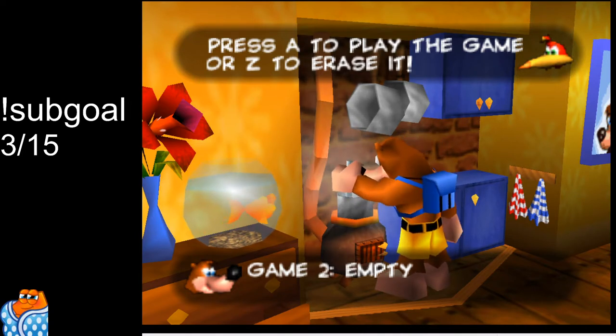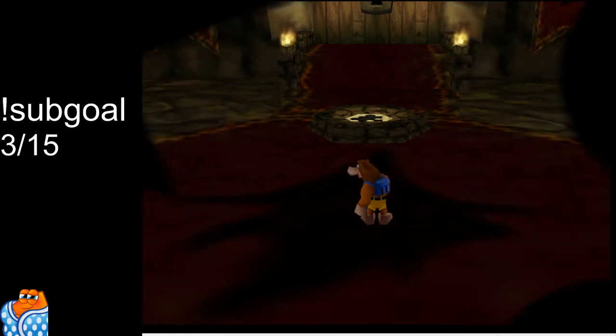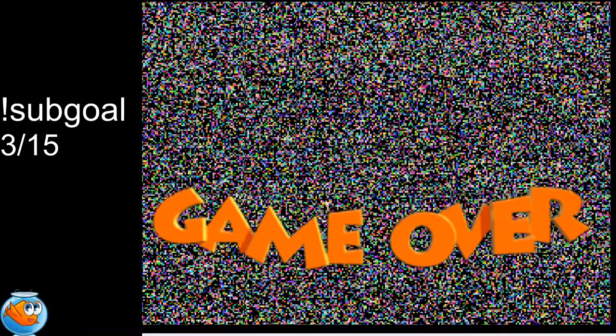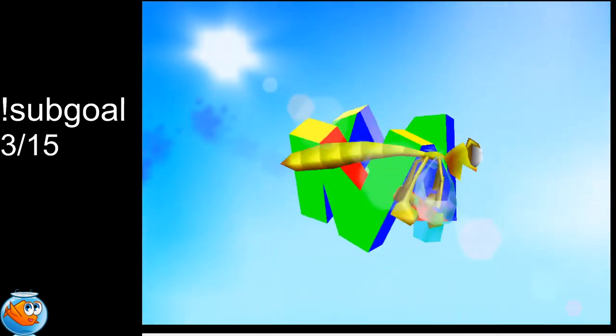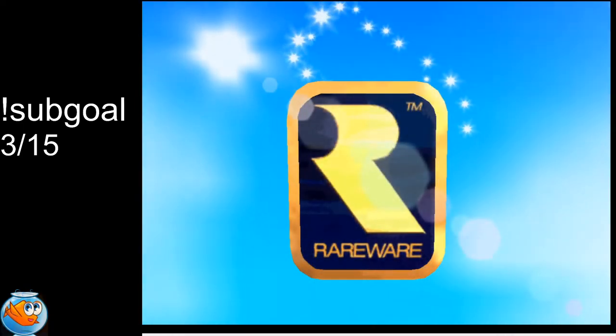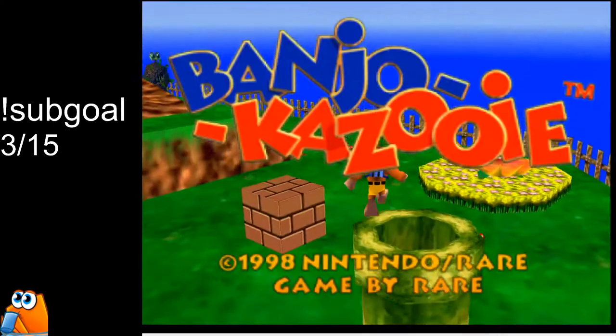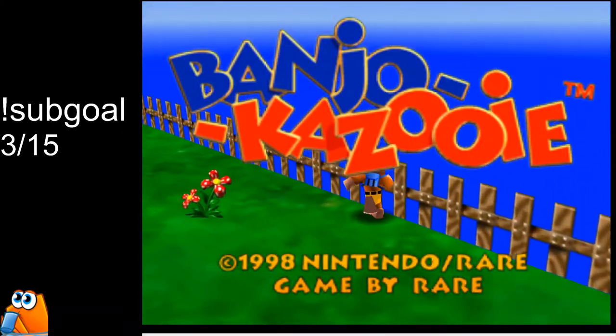As soon as I select the file, that's when the timer would start, and then we're gonna save and quit as quickly as possible. We'll wait out everything, and when the screen goes to completely white, we're going to hold Start. Banjo is going to jump off over the fence and ground pound, killing himself.